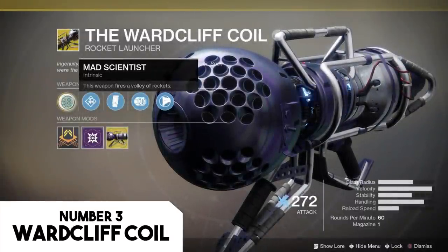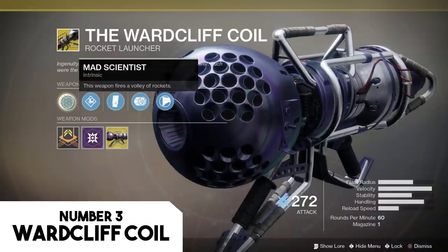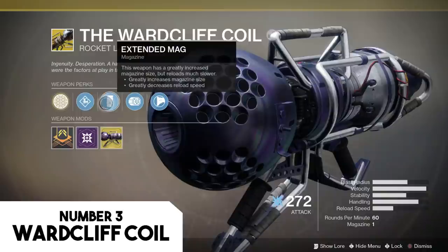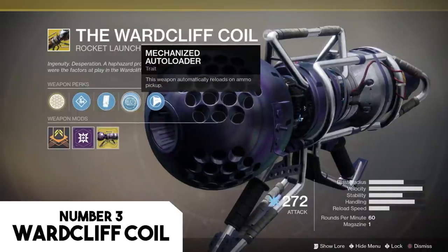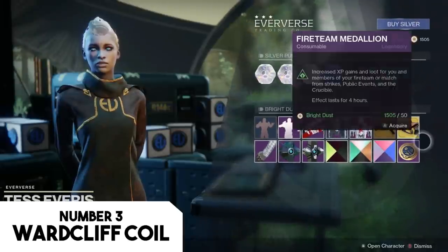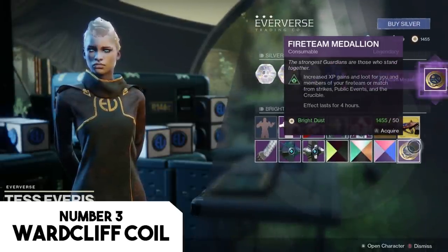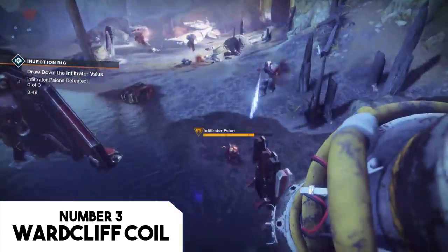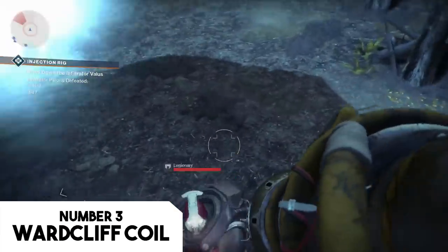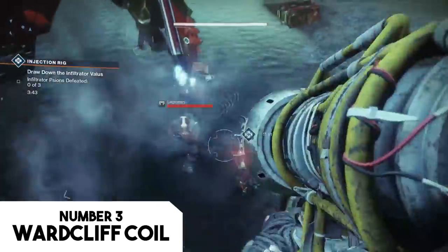The Warcliff Coil is harder to obtain than the previous two. Right now it is a drop from exotic engrams only, which are themselves uncommon. However, there are quite a few things you can do to increase your chances. You can pop fireteam medallions and do heroic public events with a group — one of the easiest well-known methods of getting exotic engrams. You can also play Crucible matches, or join a clan of level 3 or higher to get increased rewards from public events.